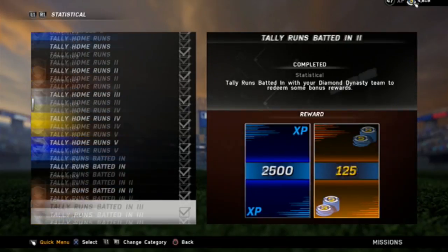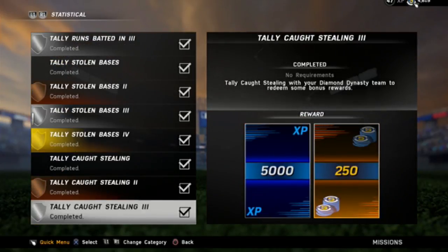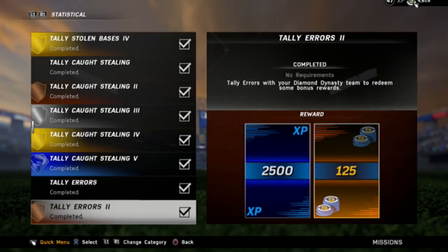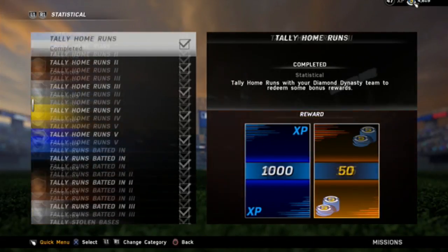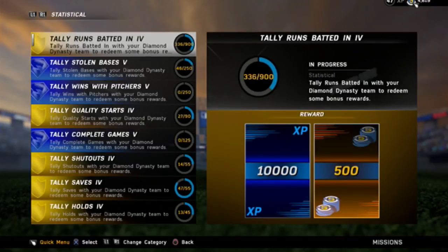And then you guys can see it goes all the way down — hitting home runs, stealing bases, getting caught stealing, errors, wins by a pitcher, that kind of thing. You get all these little stub bonuses from just playing regular games. Then when you collect maybe 10 of the gold ones, you get 500 stubs, so that is 5,000 stubs.